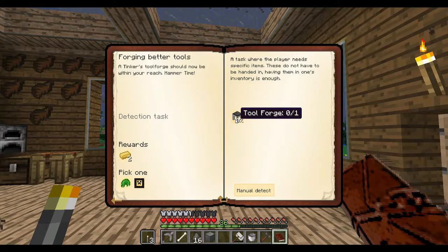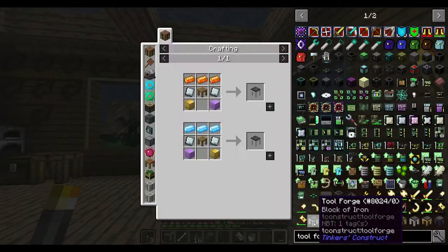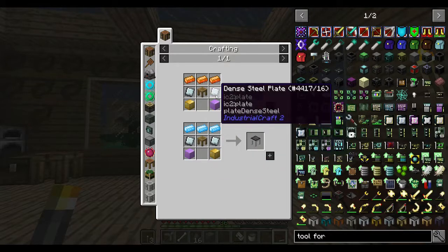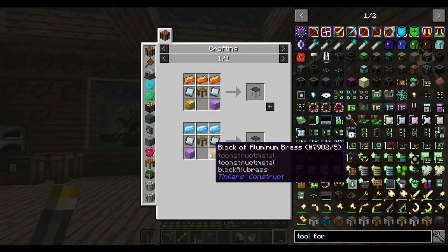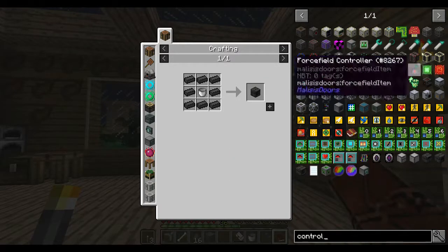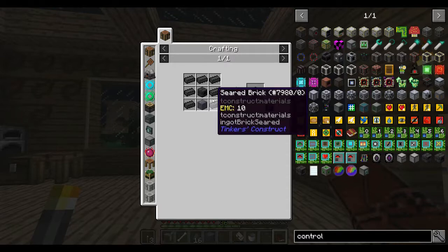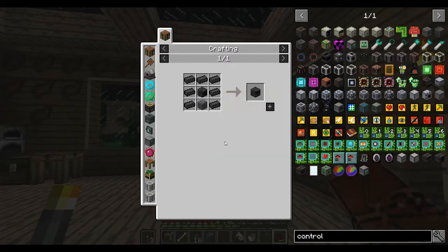And it didn't unlock what I thought it was going to unlock — which is nasty. What do we need to actually make the tool forge? Whoa. Yikes. Energetic alloy, mana steel, ore, dense steel plates, block of aluminium brass — really? Block of night slime. Well, that's nasty. The smeltery controller requires a block of coal coke — it also requires a furnace controller, which requires an iron furnace — which isn't that bad. I mean, we could possibly make this. We should be able to get the coal coke now, maybe we could make ourselves a smeltery.